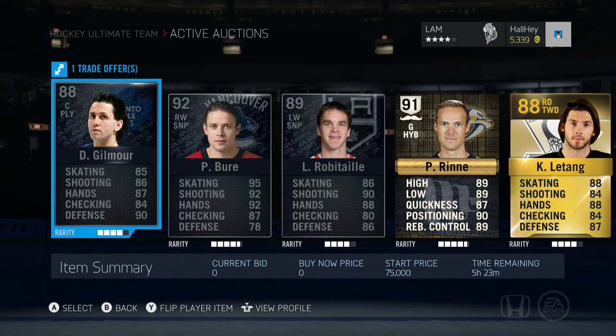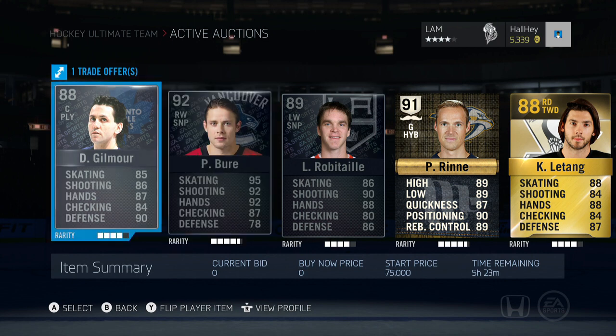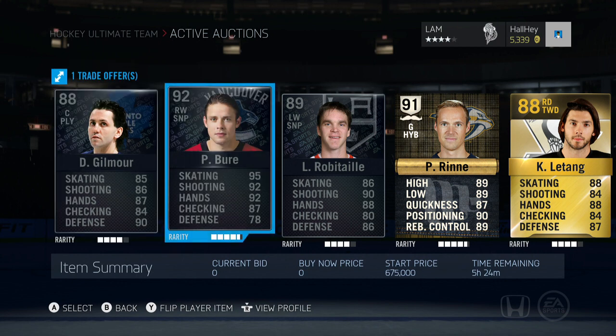We got Doug Gilmore, 88 overall center playmaker — he's got all the stats for a pretty good third or fourth line center if you have a pretty good team. He is on the trade pile. I like him, so why not just throw him onto the trade pile.